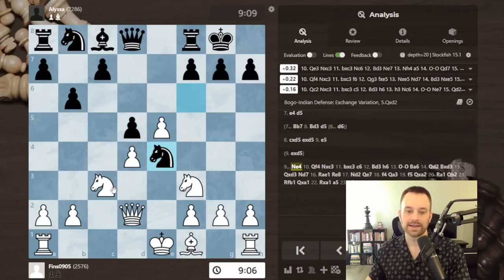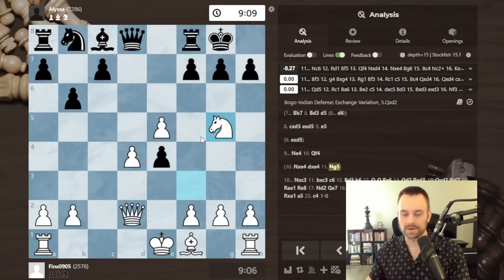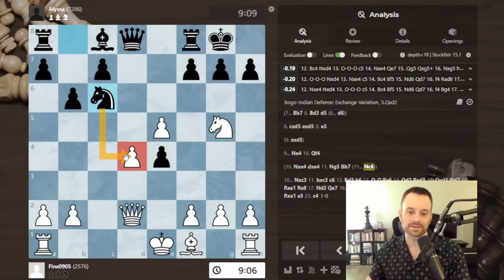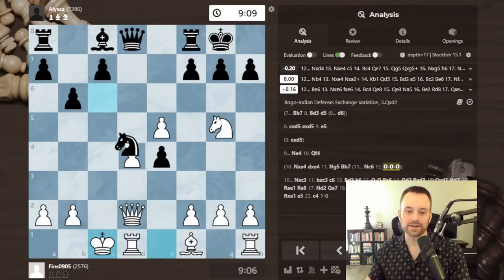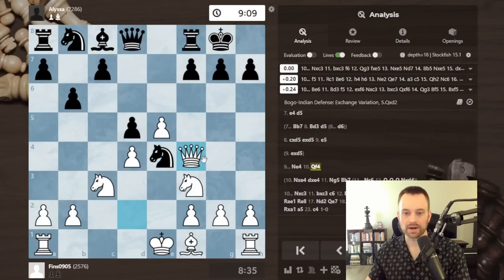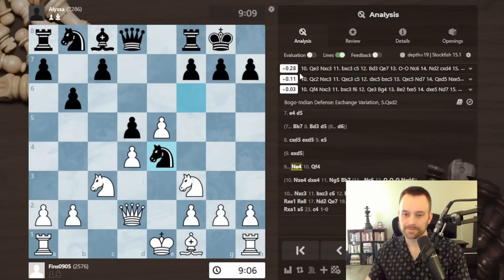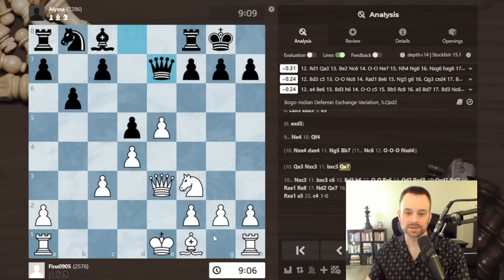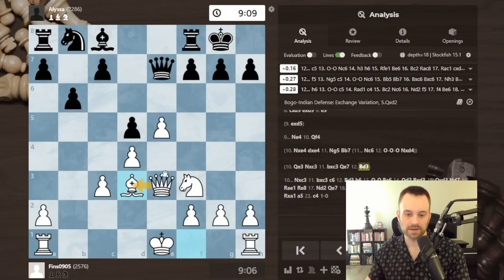D5 seemed pretty natural — I took and played e5. The engine says I could take here, but intuitively I don't like that because I'd create an isolated pawn on d4 and open the e-file, so I think e5 is good. I was debating queen e3 or queen f4. I wasn't initiating the trade — I just didn't have a good feeling about it. Yes, I'm attacking this pawn, but my d4 pawn is vulnerable and bishop f5 or especially bishop b7 could be issues.